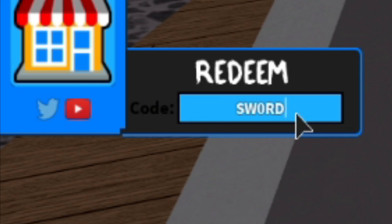Then we have the code sword, but with a zero — so it's SW0RD. Enter that one in, and as you can see, it says redeemed.